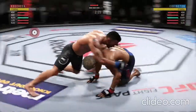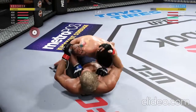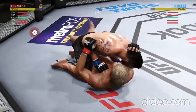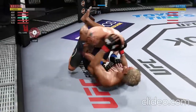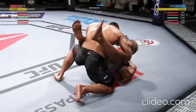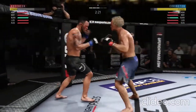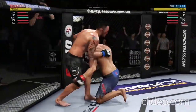Under three minutes remain in round three. He's got one leg in between — in half guard — trying to get into side control. He's now working from full guard, back in the half guard. Very nice elbow from the bottom. Just reached the midway point of the fight. Covington gets back up, back into his comfort zone. He continues to land a high number of strikes, just as he did in the previous round, and seemingly not slowing down at all tonight.